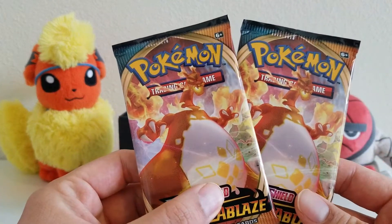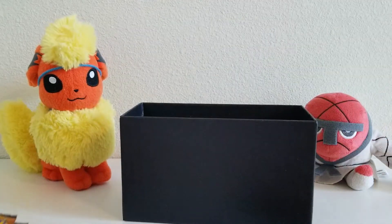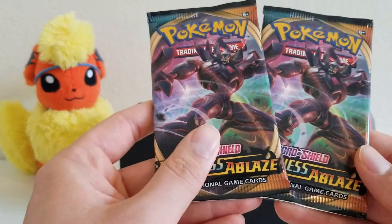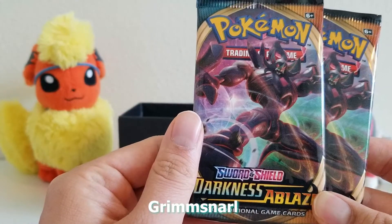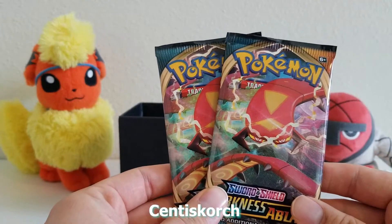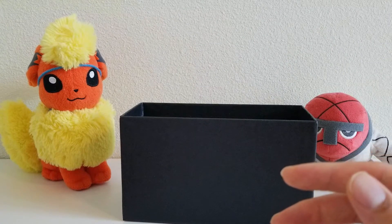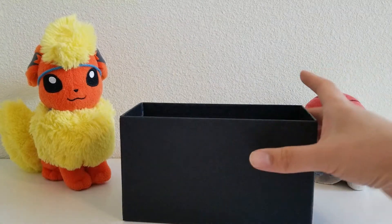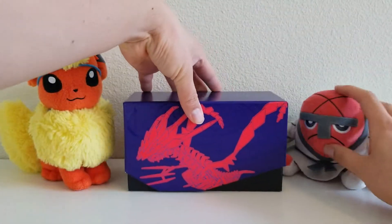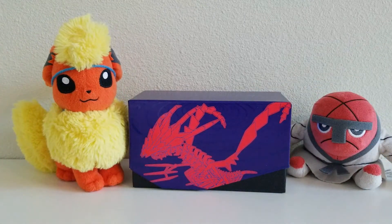Lastly, we have the eight packs. Let me go ahead and separate them out. We have two of the Gigantamax Charizard, two Gigantamax Eternatus, and two others — I'm actually drawing a blank on their names. I'm sure we'll find them if we get the cards inside the set. Let's go ahead and set up the box right here for our backdrop and we are ready to open up our cards.